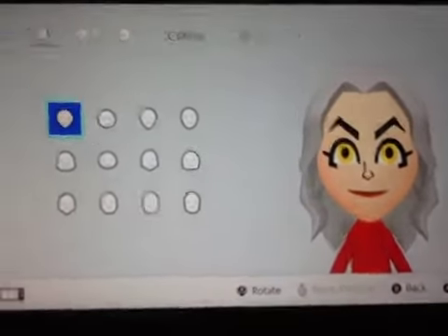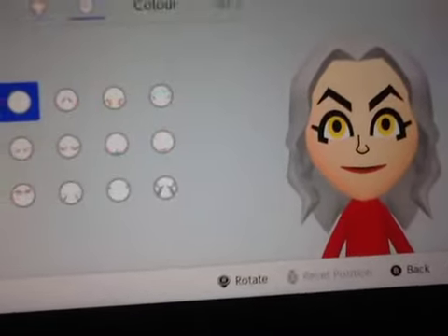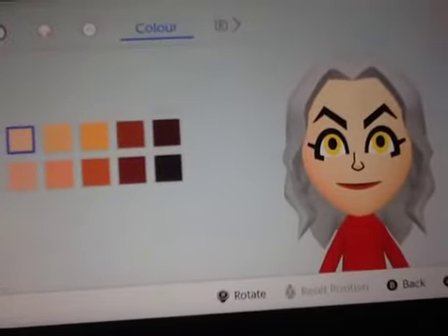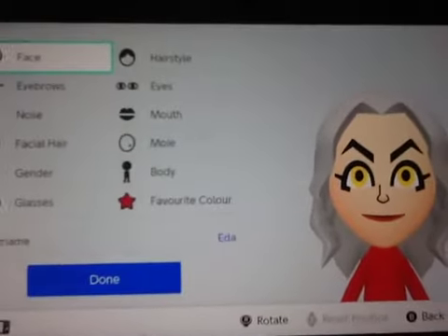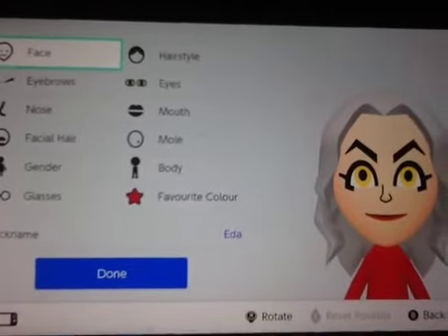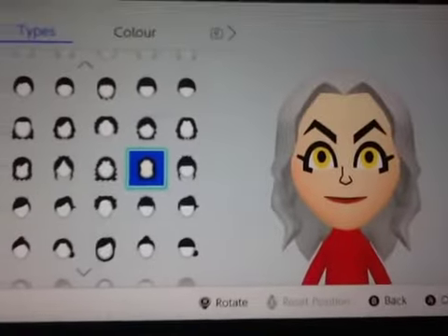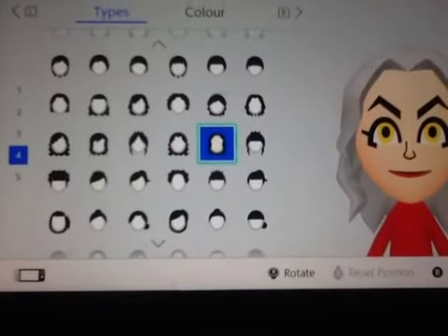For the face, you want to pick just the normal head. No makeup for the color — just make it the normal skin color, so you don't actually have to do anything to it. For her hairstyle, you need to go to the fourth page and pick that hairstyle.